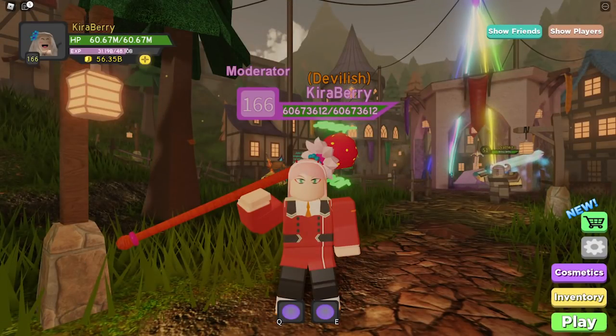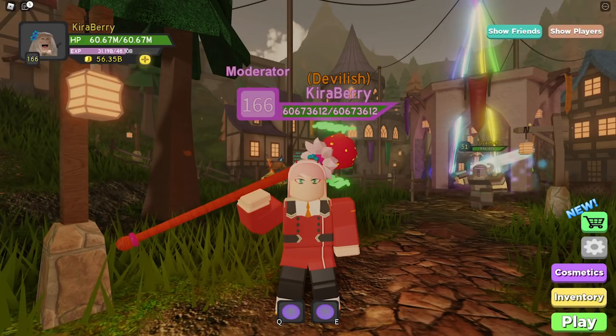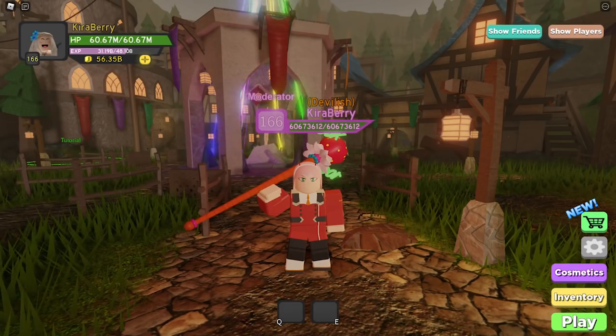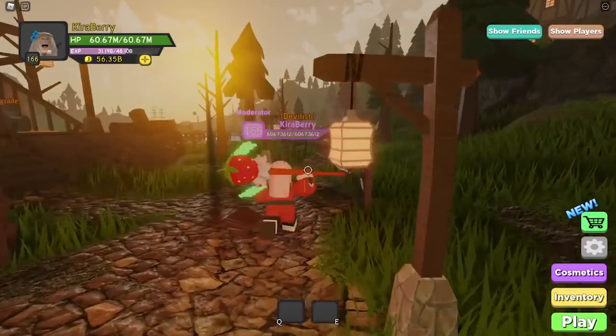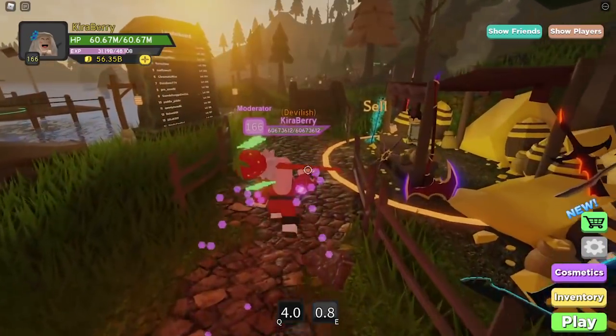There are going to be a ton of steps for this, so I hope you guys are following along. We are doing a tutorial on how to get the Chaotic Top Hat. We're going to start off in the spawn, and you're going to have to collect 7 hidden gems in the lobby. You have to collect them in this exact order for this to work.